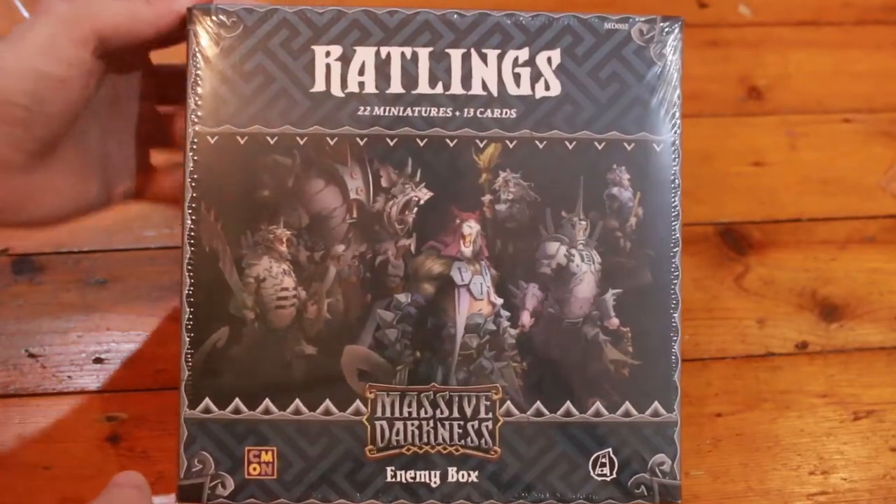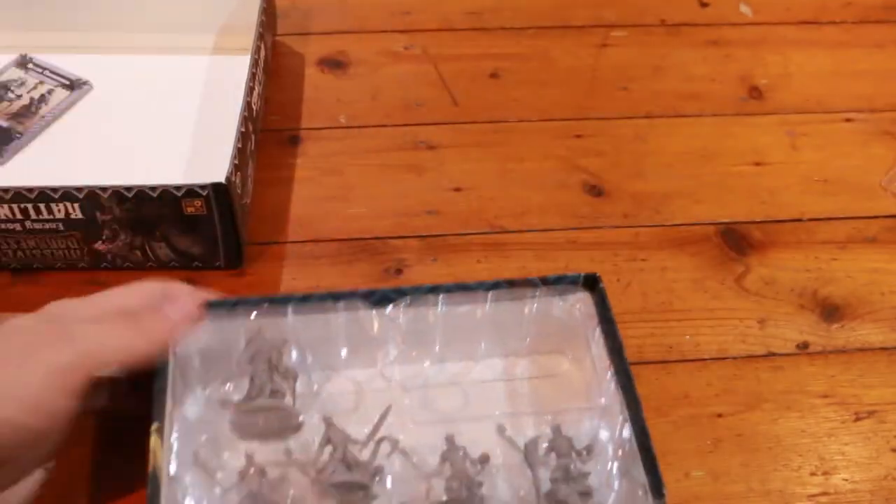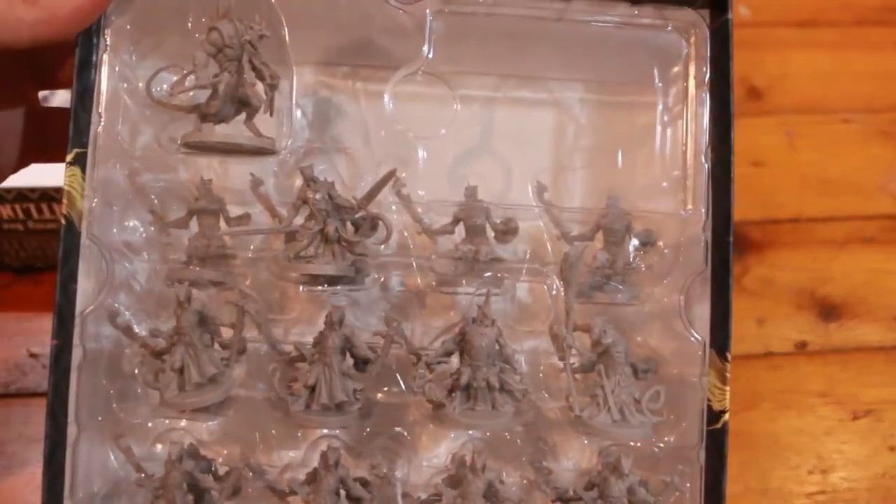Next up we've got the Rattlings enemy box. Inside we're going to have some cards and a couple of other minis. Here we go, let's check these guys out.